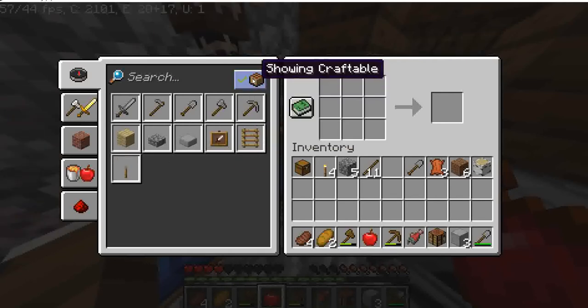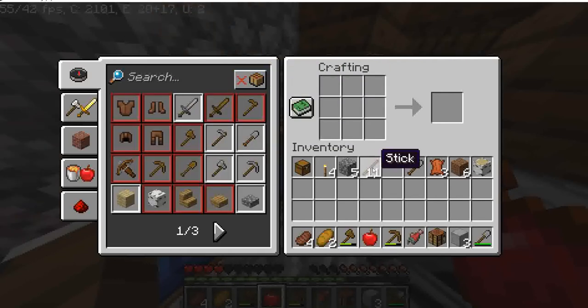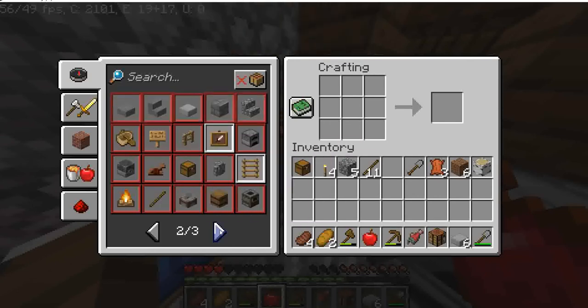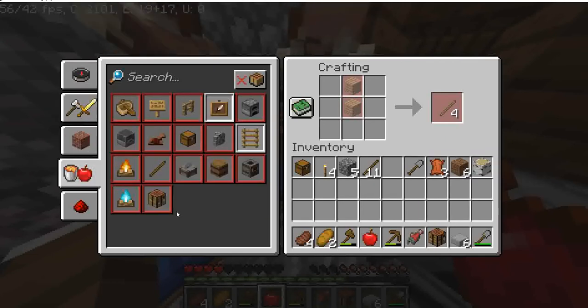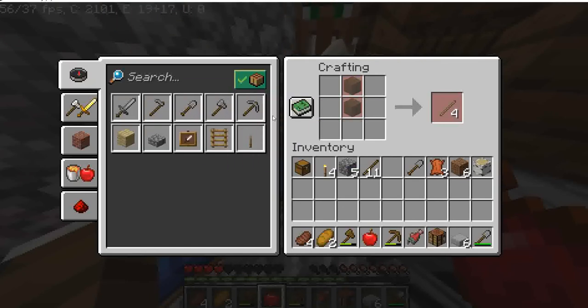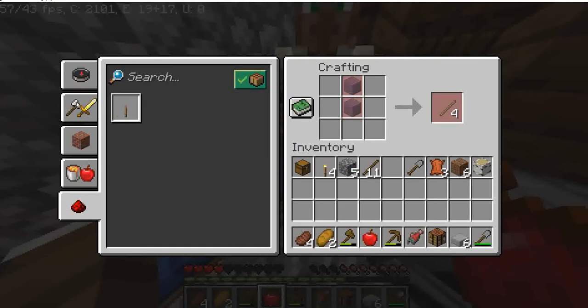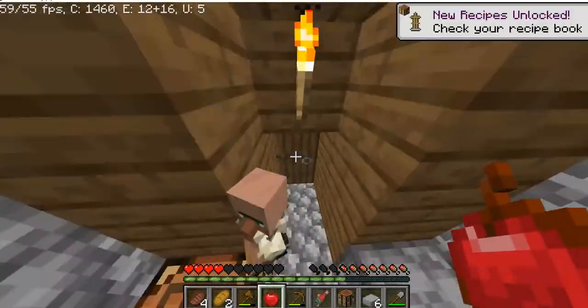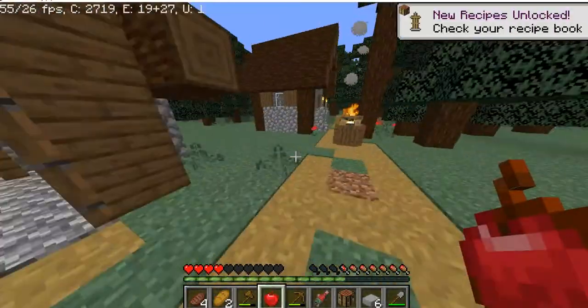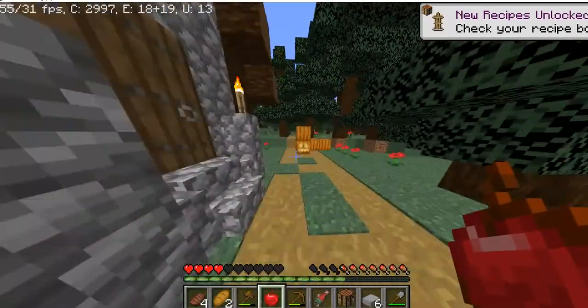But first you need to create an armor stand made up of smooth stone slab. And now you need — no wood. No wood. I need something. I don't know how to make an armor stand.